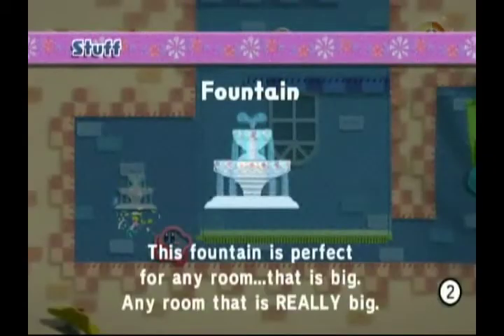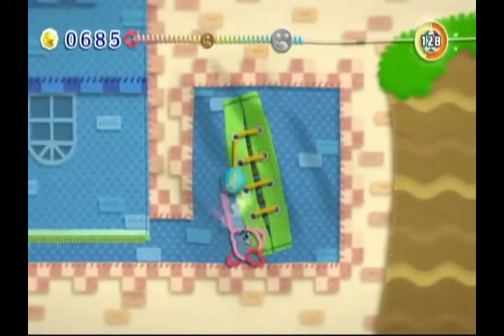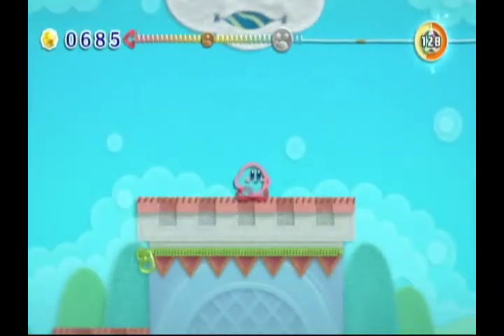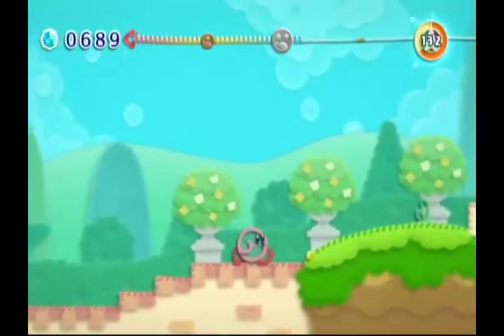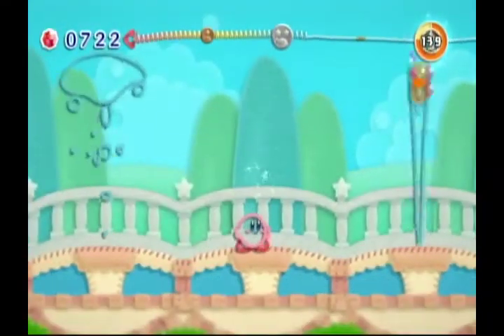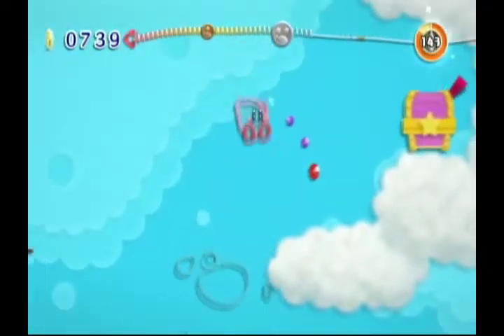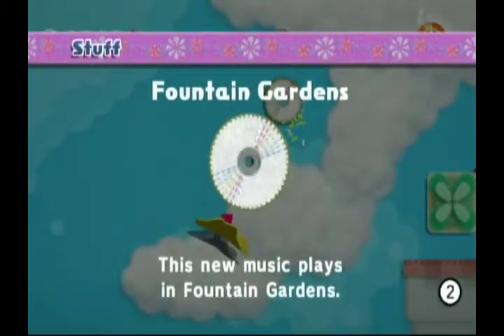We go over here and we find the fountain. 'This fountain is perfect for any room that is really big.' We create a wormhole and this sucks us all the way up here to the cloud. I guess that's how we get up there. We find the two-star. Now we can hit the music — Fountain Gardens. This new music plays: Fountain Gardens.